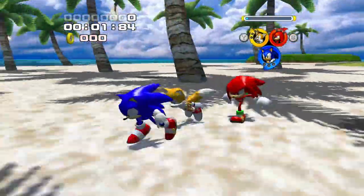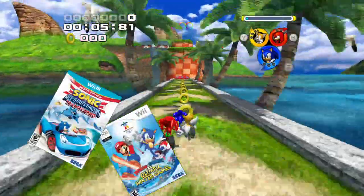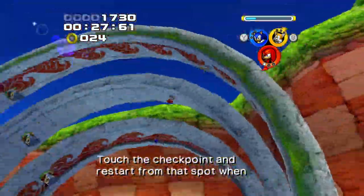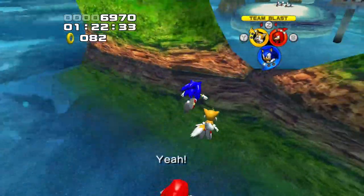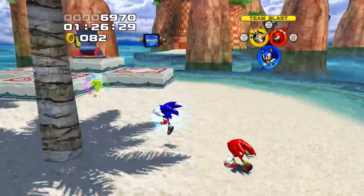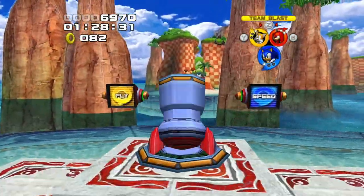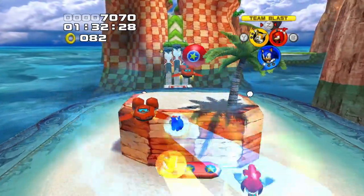Seaside Hill is one of the best opening stages in Sonic history, at least aesthetically. There's a reason this level is used in almost every Sonic spinoff since Heroes, other than the copyright troubles with Green Hill's music. This level is basically if you took Green Hill Zone, brought it to 3D, and put it on a beach. The beach part is really what separates Seaside Hill from Green Hill, as well as the red and white ruins, which contrast nicely with both the ocean and the grass. The music is great and fits the level really well, while still sounding like usual Sonic Adventure era music.